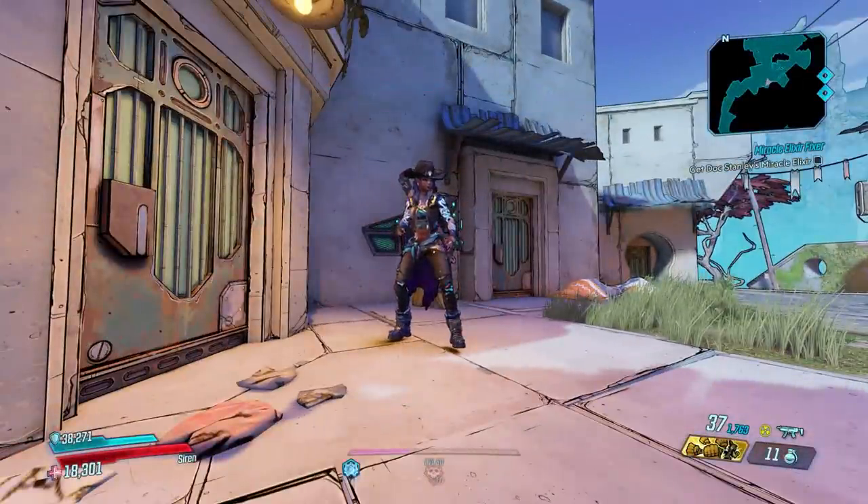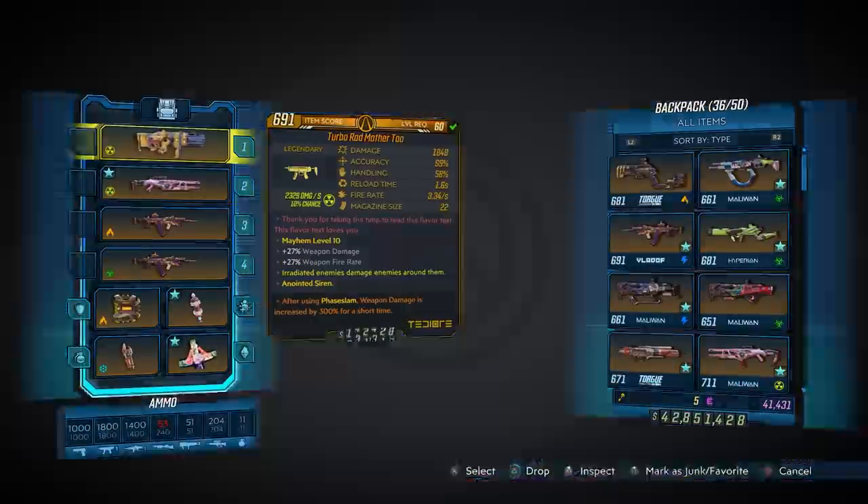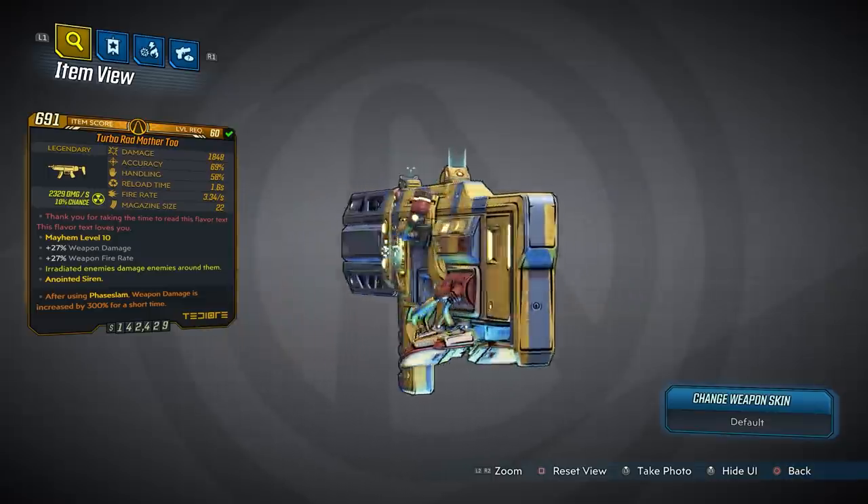What's going on guys, Killer 6 back with another legendary item guide from Borderlands 3 and yet another DLC 3 weapon. There have been so many of these things. This time we're looking at the Mother 2.